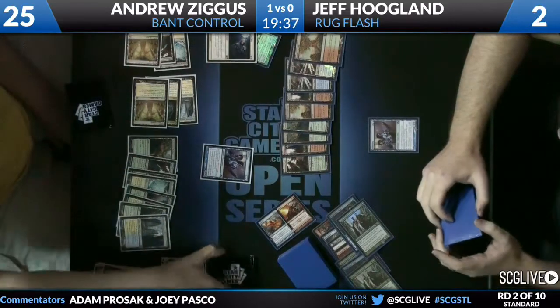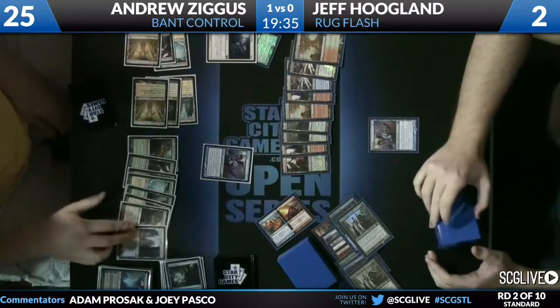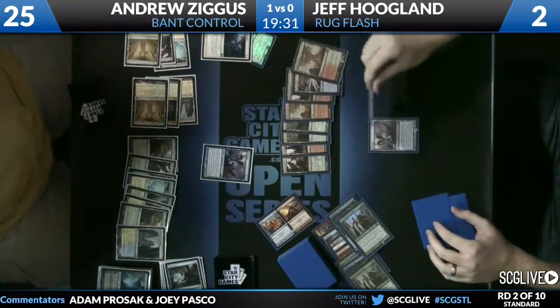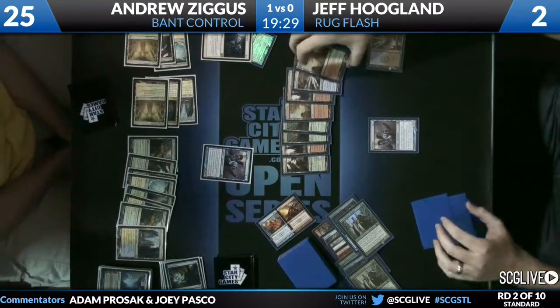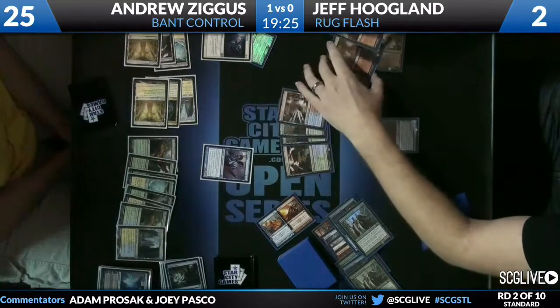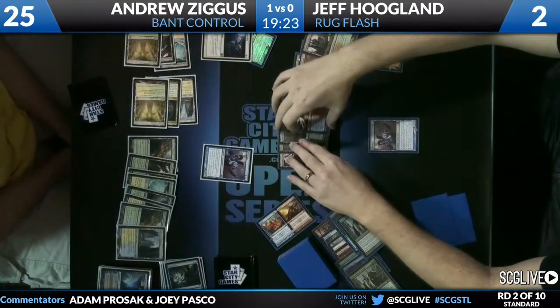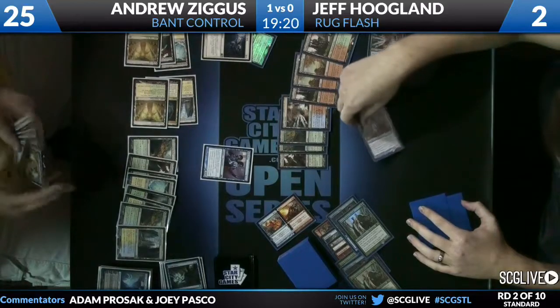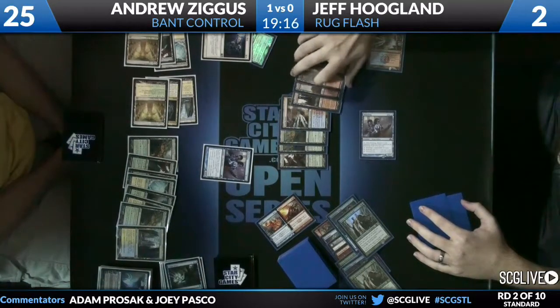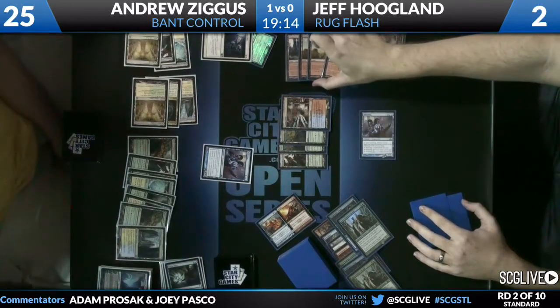I believe Andrew is at 20 right now. The Aetherling attacked for five last turn, then killed the Jace. I believe the life total is correct. Maybe Jeff under-pumped one turn — because you can deal eight with an Aetherling, and Jeff chose to do five one turn instead of six.